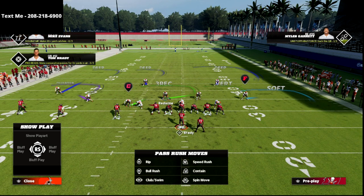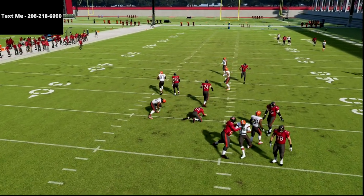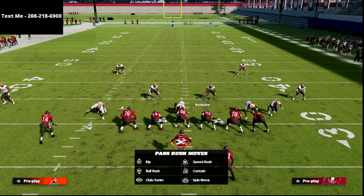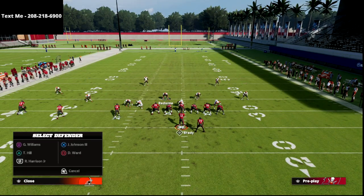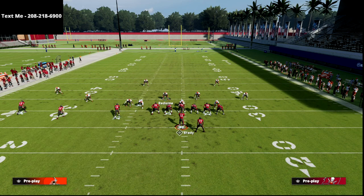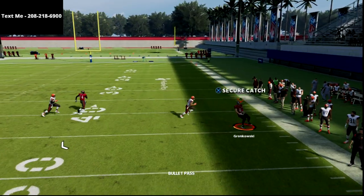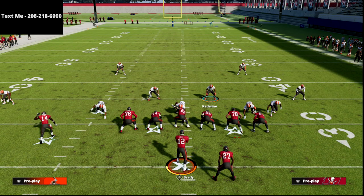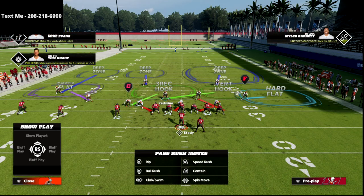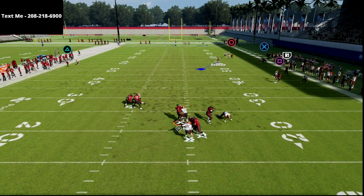One really important adjustment: if you don't want to get killed in the flat, take the corner on the right side and hot route him to a hard flat. Now, where this becomes problematic is if they run a corner route — the tight end will be wide open. So your responsibility is this: if the tight end goes to the corner, he's yours; if he doesn't, he's not. Once we're set up with the hard flat, if that tight end goes to the corner, we just follow him — and everything is absolutely bagged in this defense.